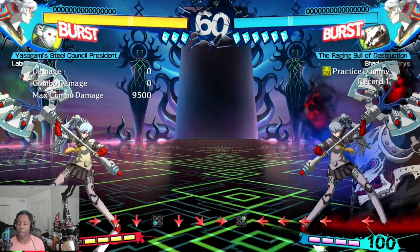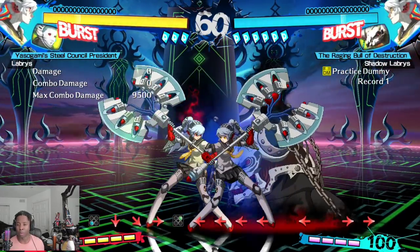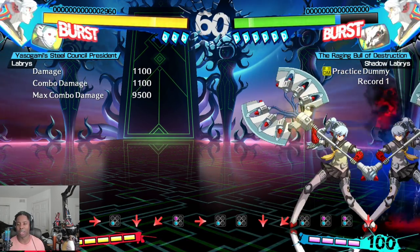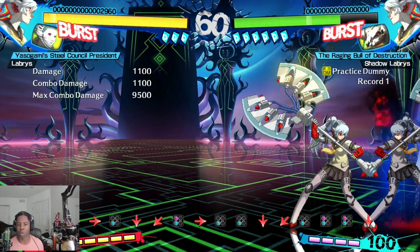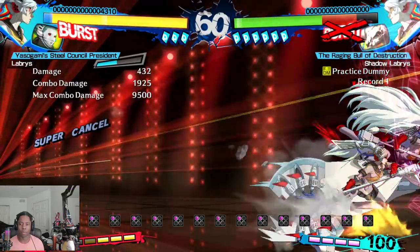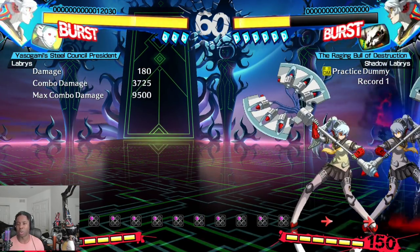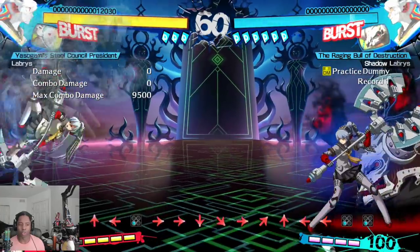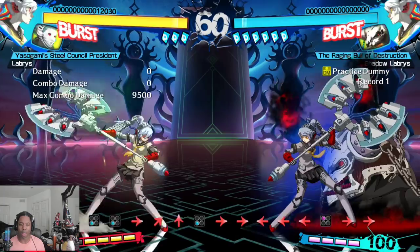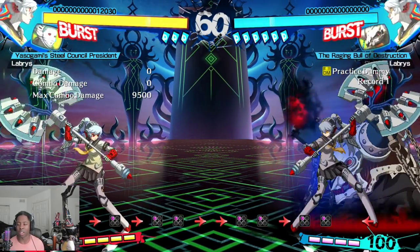Labrys is a momentum-type character. She has an axe gauge above her meter that changes colors as it goes up — you build it by rushing down more — and when you're in red you get access to different move properties and your super will do a ton of damage. She did about 3700 off her auto combo in red, so actual combos will do even more. Her axe controls a lot of space, her jump B is a very strong jumping normal that's hard to deal with.